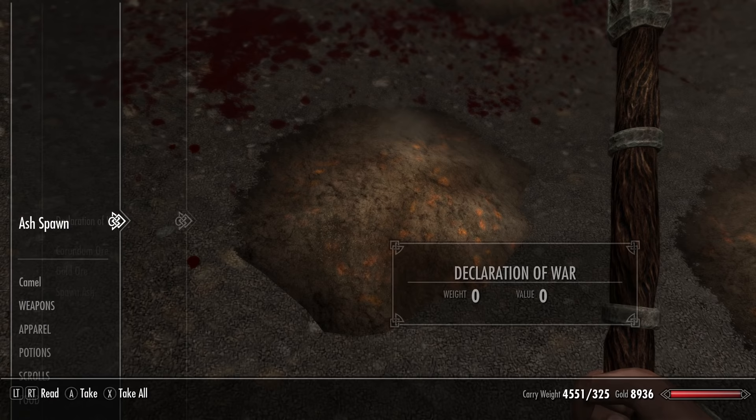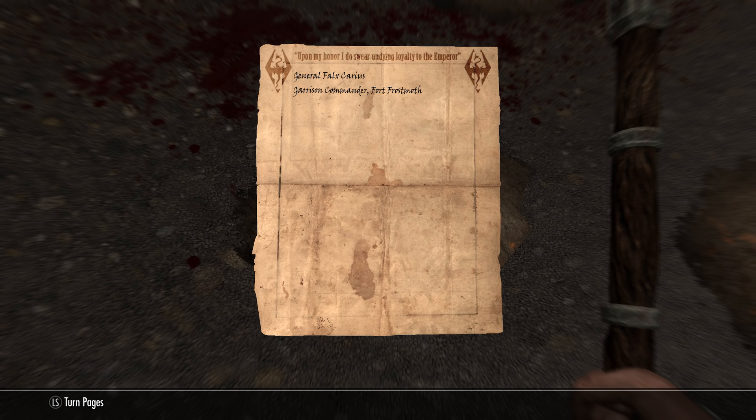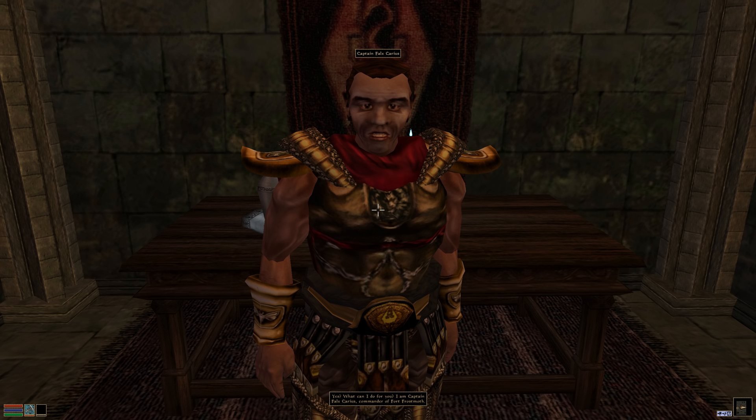Once we kill them, speak to Captain Veleth. After doing so we'll need to find the note on one of the Ash Spawns. It reads: 'Raven Rock Stronghold, my calls for the unconditional surrender of your forces and an immediate cessation of all hostilities have been ignored numerous times. I therefore have no choice but to assume your purpose on Solstheim is hostile and to treat Raven Rock Stronghold as an enemy of the Empire. I warn you, any attempt to breach Fort Frostmoth will be met with an equal level of aggression. I will do everything in my power to wipe you and your forces off the face of Tamriel. There will be no further communications between us. General Falx Carius, Garrison Commander, Fort Frostmoth.'